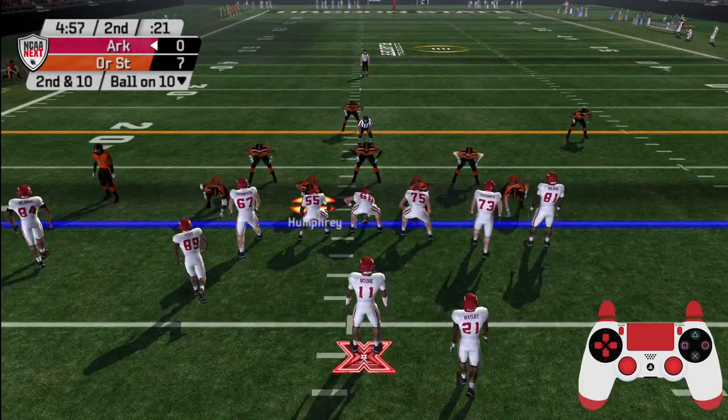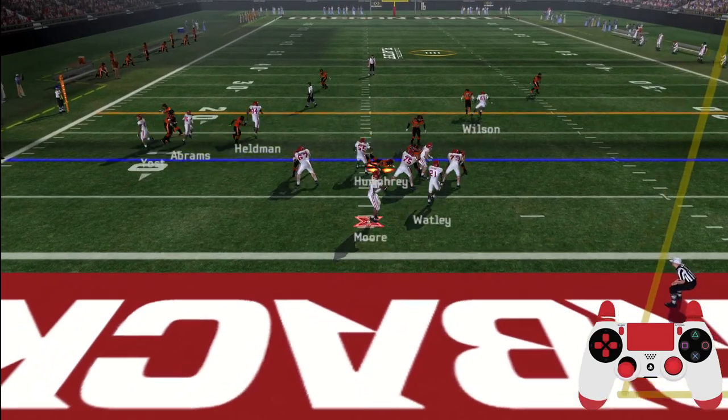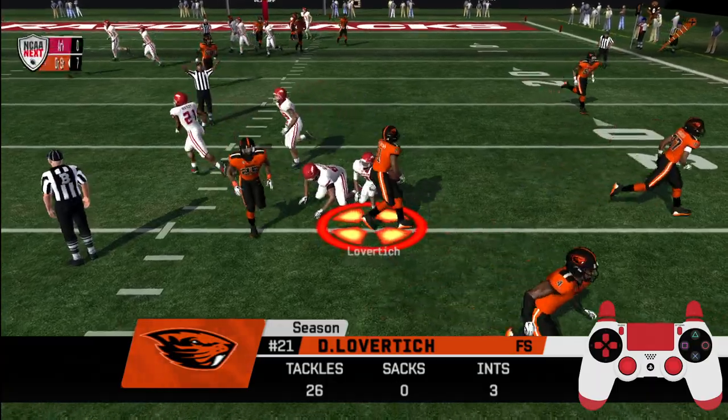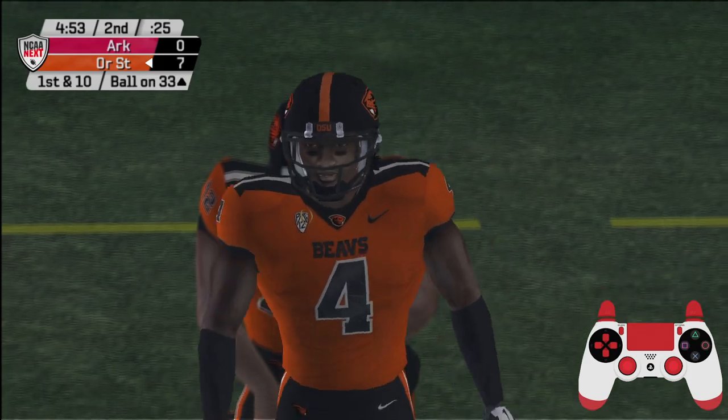Moore lines up in the shotgun, drops back to pass — comes across the middle, and he's got it, going the other way. That last INT gives this defense two on the day. Not a good throw there — the quarterback needs to make better decisions.